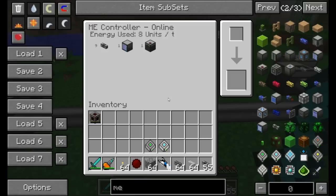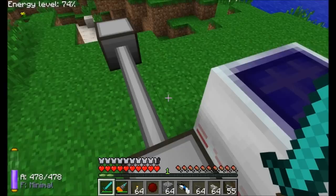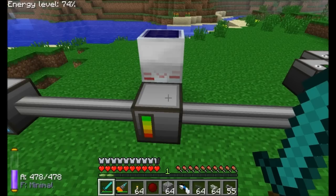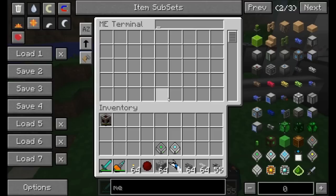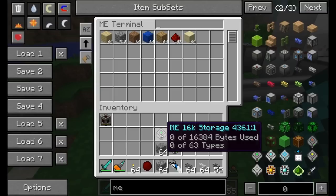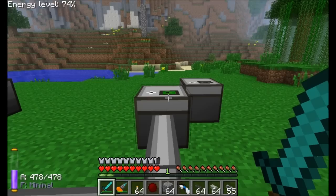It's worth noting this mod is currently at version 8 — meaning the eighth iteration, a very early release. The mod author has all components working as intended and is about to start balancing power costs, so these numbers will likely change. The ME Access Terminal allows you to remotely pull items in and out of the ME Chest — similar in concept to Logistics Pipes.